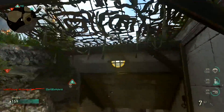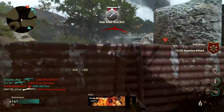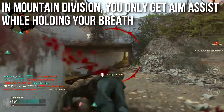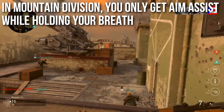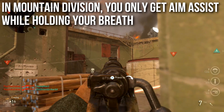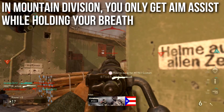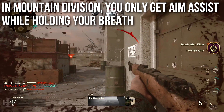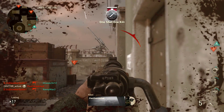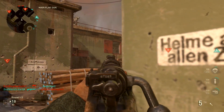I'm running it on the infantry division for a reason. In the mountain division you only get aim assist while holding your breath, and this applies for all sniper rifles — you only get aim assist while holding your breath, with no exceptions, including the M1903, which a lot of people thought was the exception to the rule.